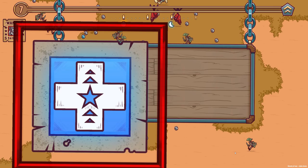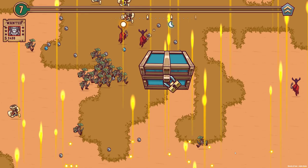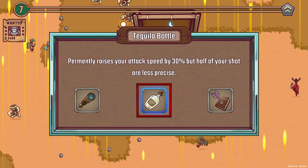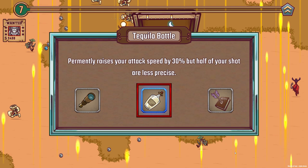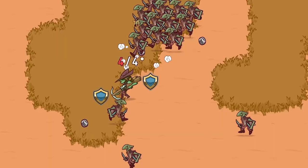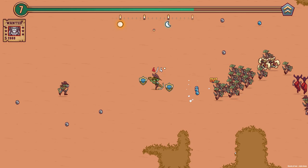Going in — so we got a quick level up, we'll increase our maximum health by one. That'll be very useful. And then what's in the chest? Ah, just one blue. It permanently raises your attack speed by 30% but half of your shots are less precise. I mean there are so many enemies it doesn't really matter if they're less precise. But this one — two shields rotate around us and block enemy projectiles. Could be useful, let's go with that. They're pretty slow though.